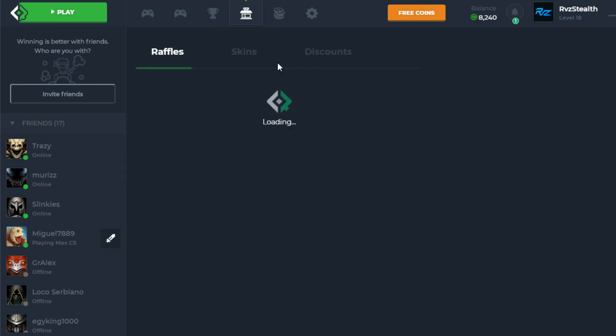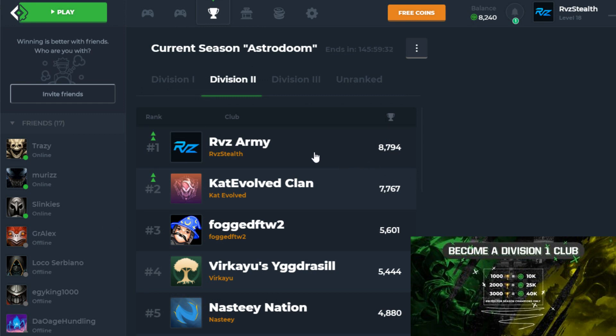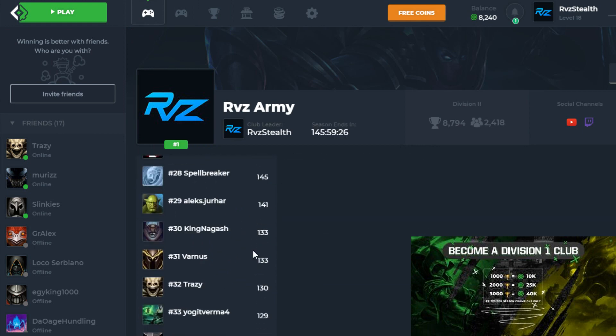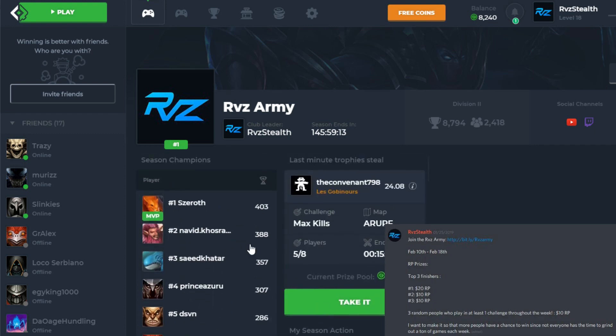With those trophies and coins you can unlock free skins — if you go to the tab in the app it shows all the skins you can buy in the game, any skin available in the store right now. If we maintain the most trophies here in division 2 we will be moving up to division 1 for next week. This week, if you place in the top 50 in my club and gain 1,000 trophies you can get 10K coins, and if you get 2,000 trophies, 25K coins.